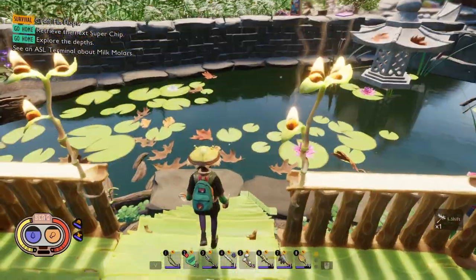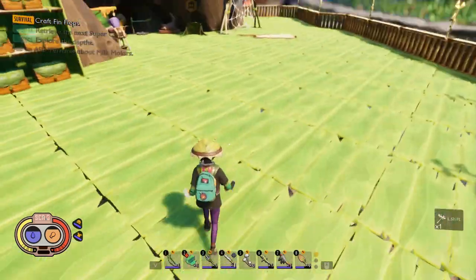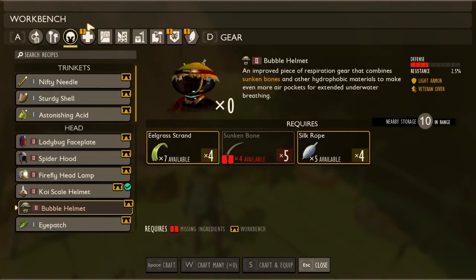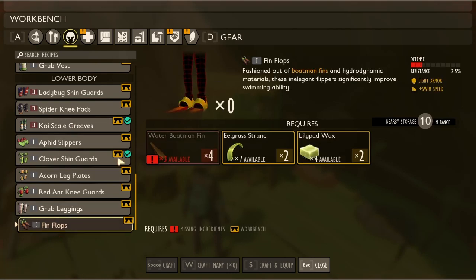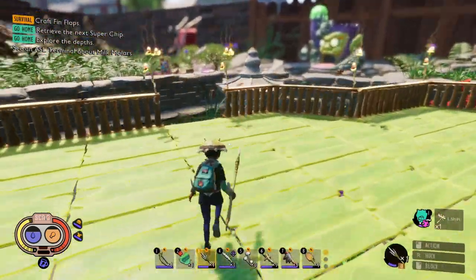I think we're just gonna do this now. Oh wait, I do need to get fin flops because they make you go faster underwater. I only need one more water boatman fin, so I need to kill one more water boatman.